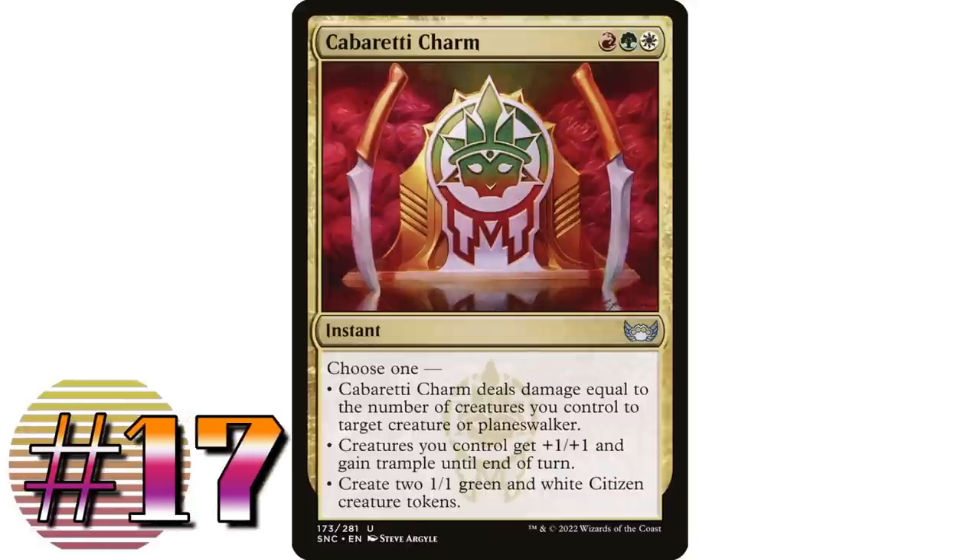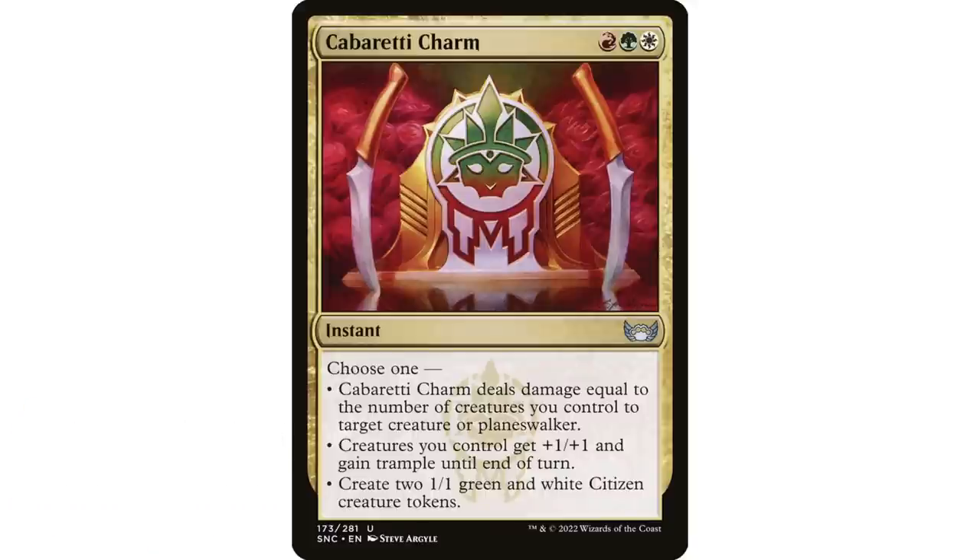Coming in at number 17: Cabaretti Charm — red, green, and white instant from New Capenna. It deals damage equal to the number of creatures you control to target creature or planeswalker; creatures you control get +1/+1 and gain trample until end of turn; or you create two 1/1 green and white Citizen creature tokens. All modes are usable in a go-wide strategy — it's either a removal spell, an overrun effect, or token generation.